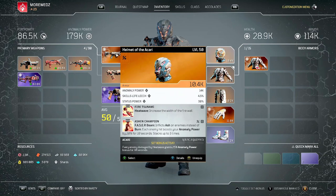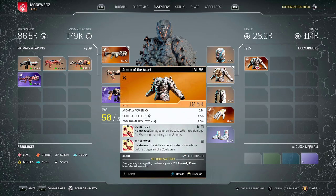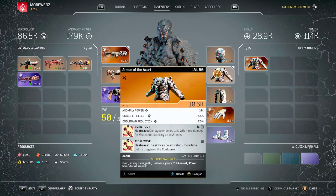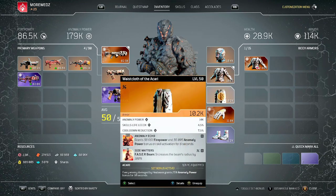I'm using Fire Tsunami and also Ashen Champions. Ashen Champions is a very good mod especially when using Phaser Beam. For the chest piece I'm using Burnt Out — it already has Tidal Wave on it. I want to show you that even with a basic setup you can still do millions of damage. For this slot I'm also using Anomaly Echo and Size Matters.